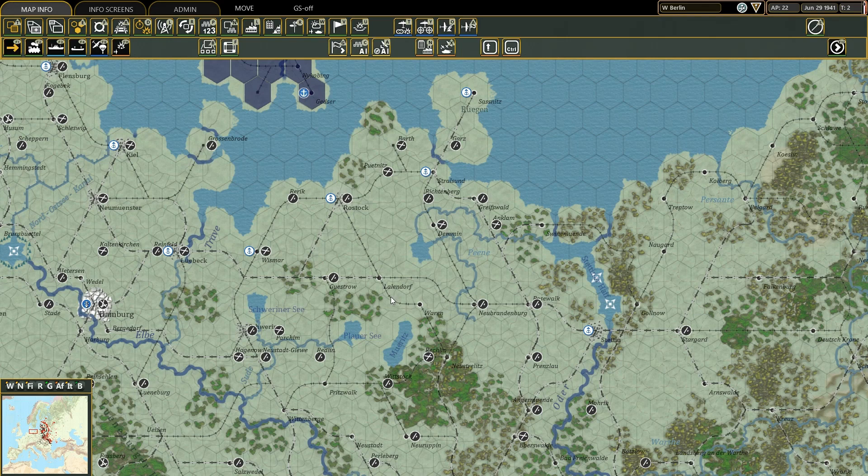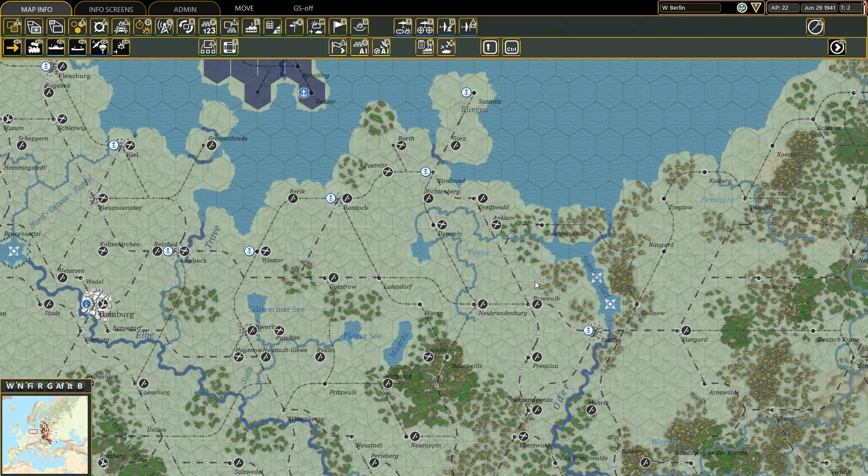There are two types of railways in War in the East 2. There is this one here, with a single thin black line — this indicates the single track railway line.